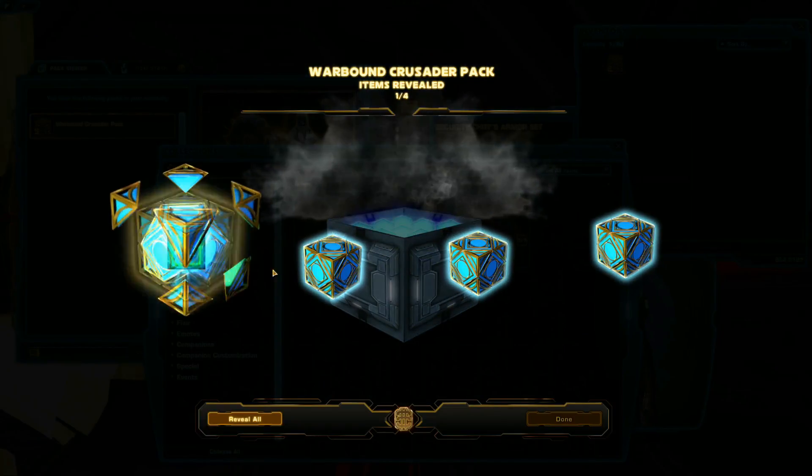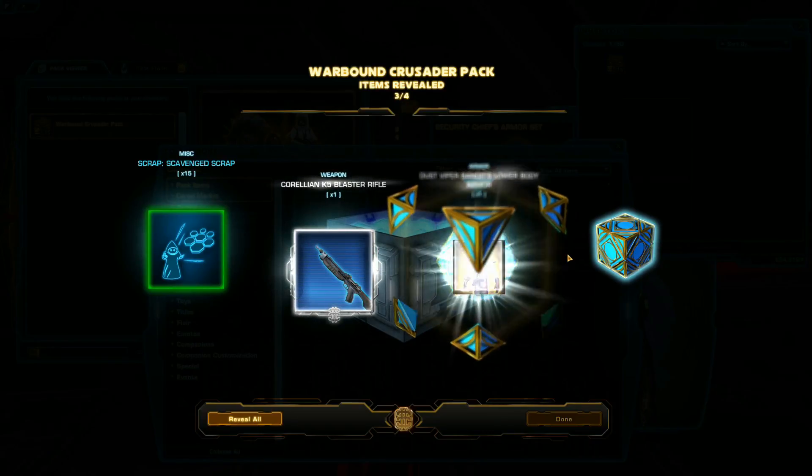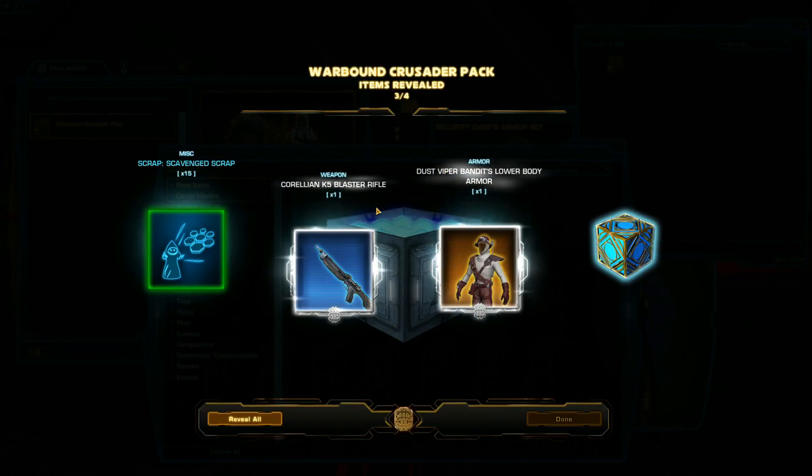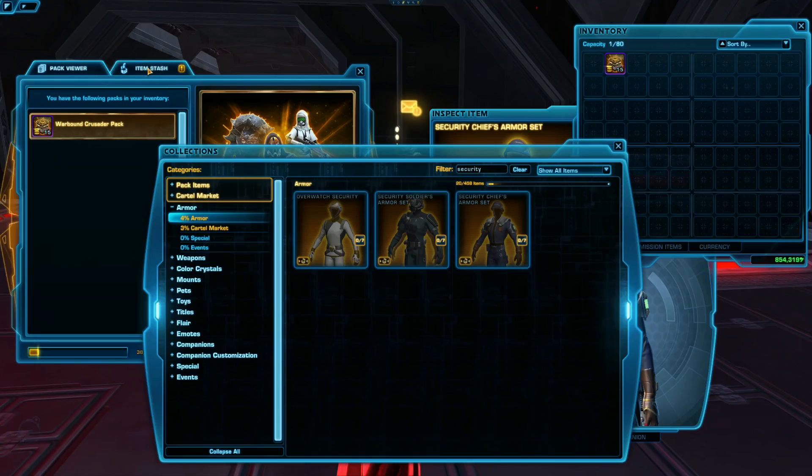What's this? Aquarlion K5 Blaster Rifle and Dust Vipers Lower Body Armor. That looks like kind of a cool blaster rifle, actually. Let's take a look at that.